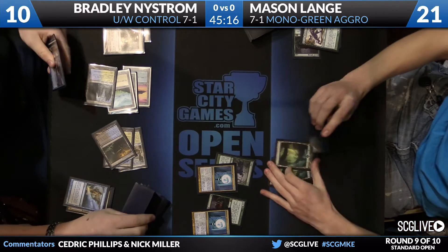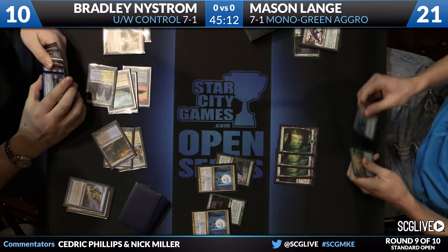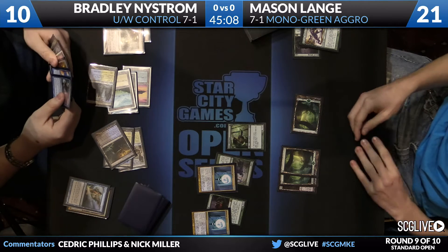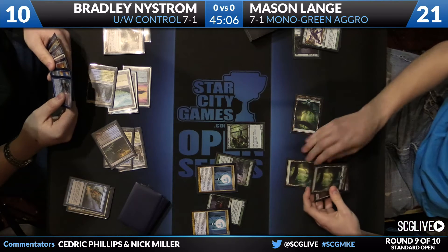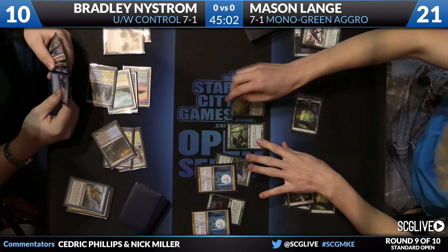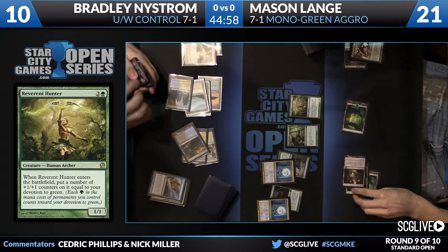Dissolve is going to take care of the Boonsatyr. I think that's a situation for Nystrom where he's just like, 'I might as well — I'm doing fine, but I can also just do this.' It's an Elvish Mystic, Mason. Might see an attack with a Mutavault. There's a Reverent Hunter over there — not the biggest threat. It's going to be a 3-3 because of Devotion.